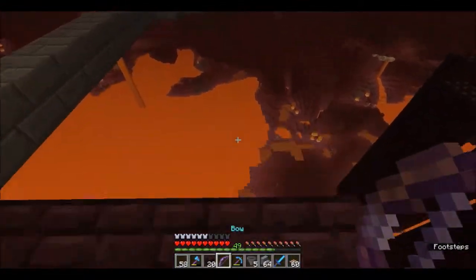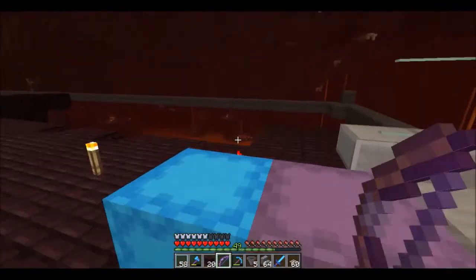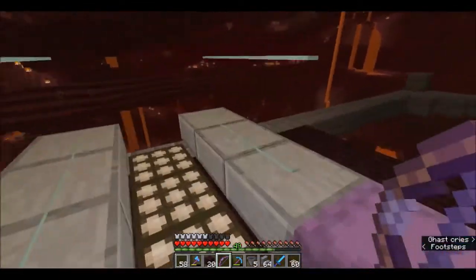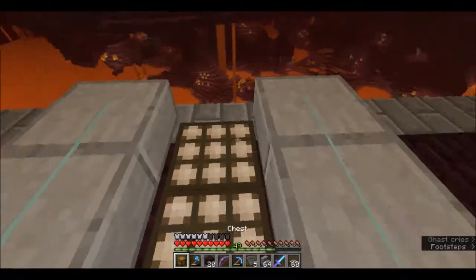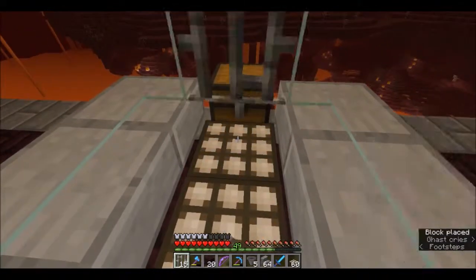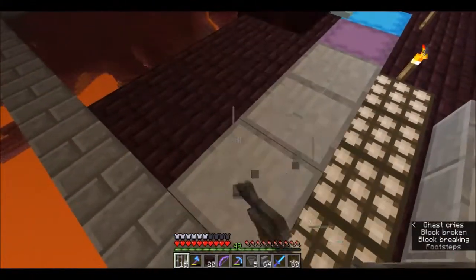I'm right over a ghast spawn area — they keep spawning in and literally destroy everything you build, or they'll just destroy you as well. So we have those bits going there, and we have our lovely chest going there and a slab placed there.